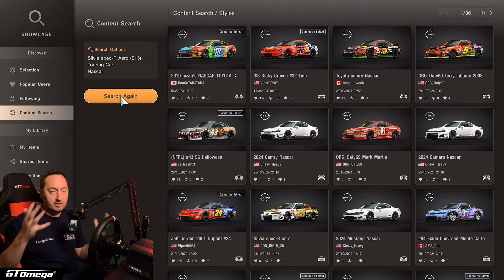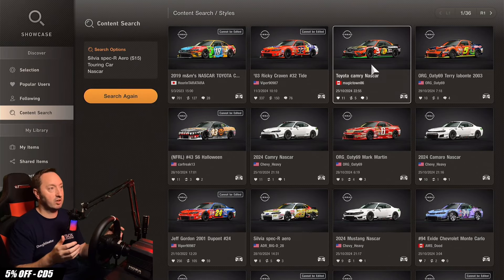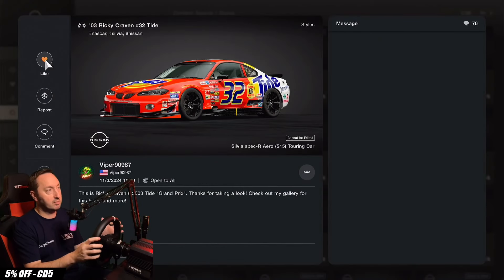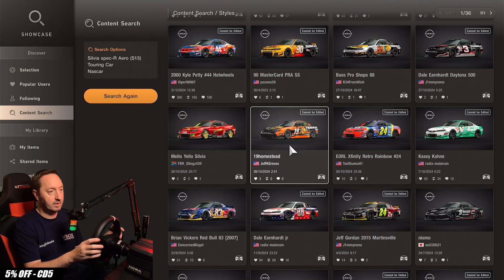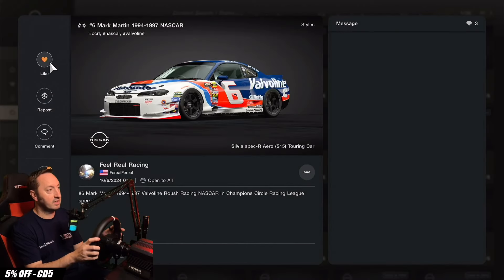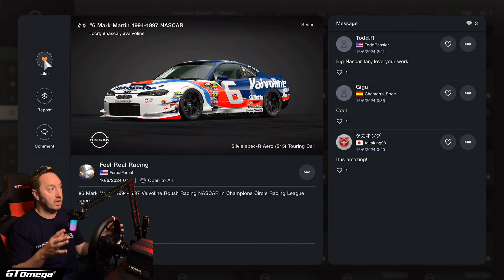This will return all of the liveries made for the Nissan Silvia in a NASCAR colour scheme. As you can see, a lot of them you'd recognise from many different eras of NASCAR. The Tide one, for example, is a fantastic looking livery. The one that really caught my eye is the Valvoline NASCAR. To put this on your car, you need to make sure you like the livery and support the creators that make fantastic liveries like this.